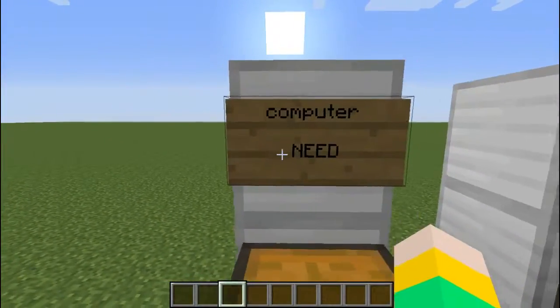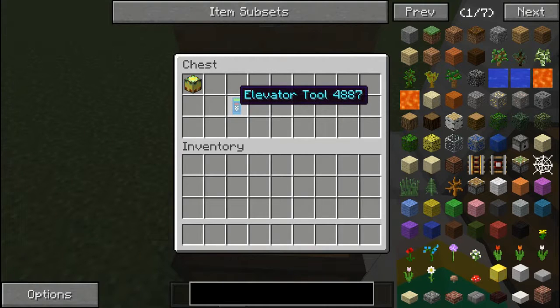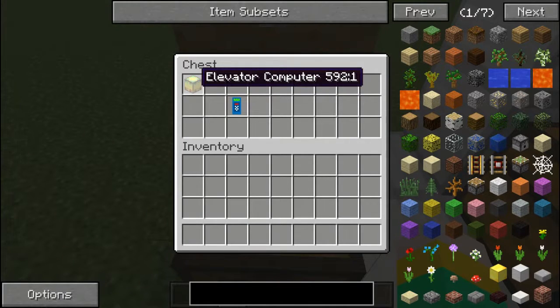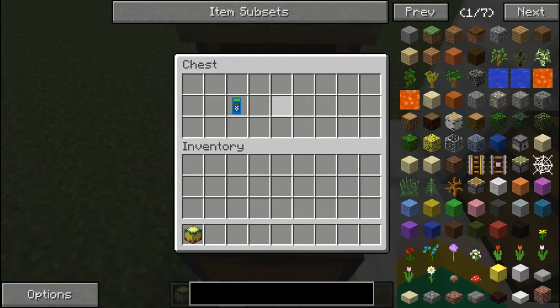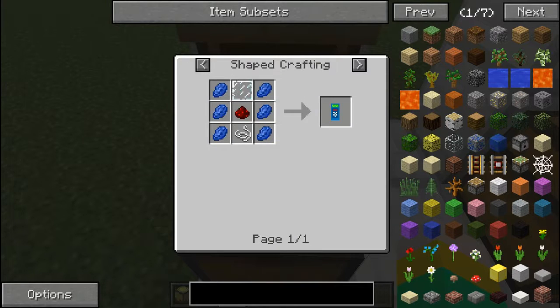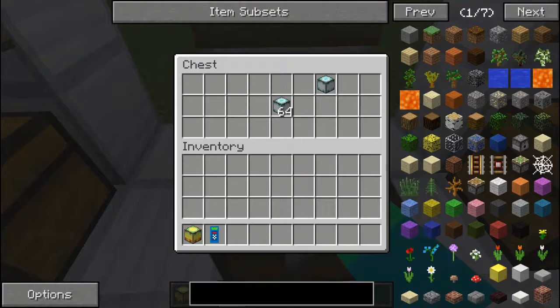The only things you really need are a computer and an elevator tool. To craft a computer you're gonna need three gold ingots, three more gold ingots, an ender pearl, a glass block, and some redstone. For the elevator tool you need six lapis, a glass pane, redstone, and some string.